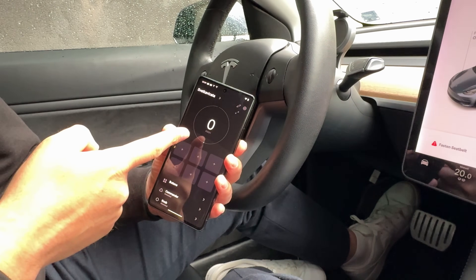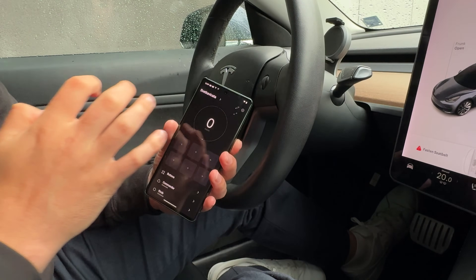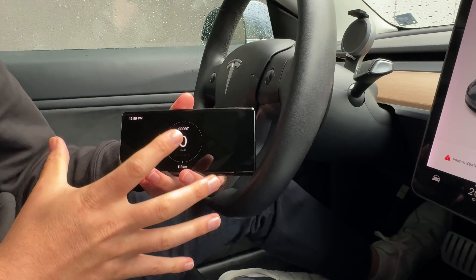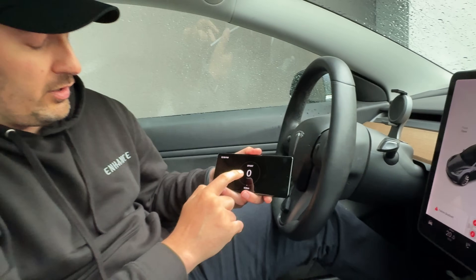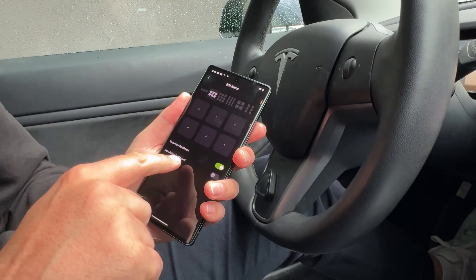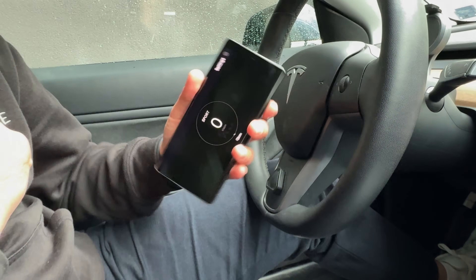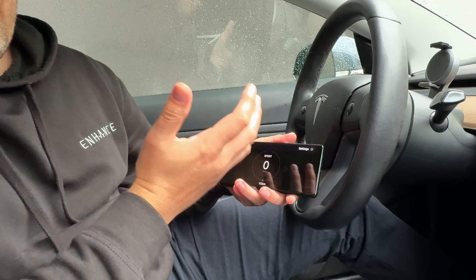A few months ago we added this minimal Tesla-looking dashboard, but now we also expanded it with a landscape mode. One extra cool thing about the dashboard is that you can pre-select it to be active on auto rotation. Basically, go into settings, choose 'auto rotate dashboard,' go back, and now every time you rotate your phone the dashboard is going to respond to your rotation.